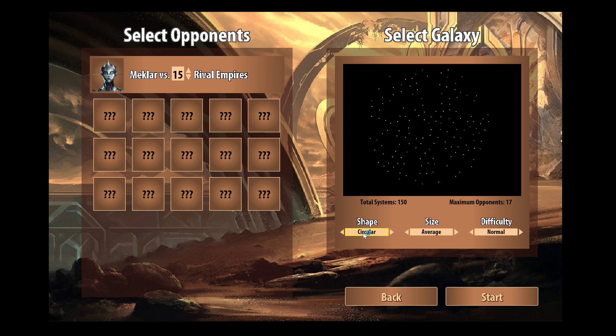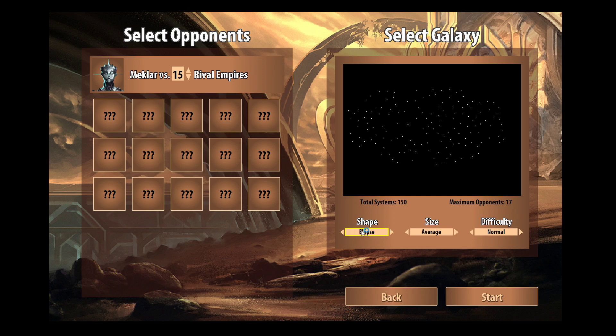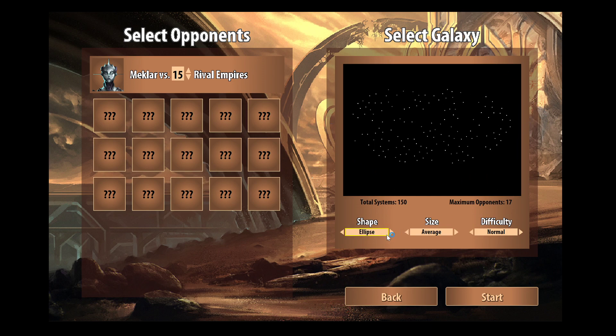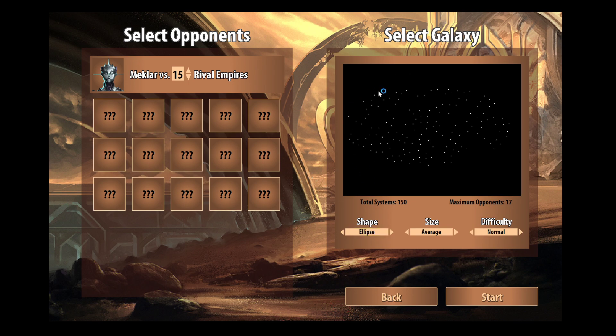We also need to check the shape. There's the star field, circular, there's a ring — ring might be fun because you'd have to go through opponents in order to meet everybody — but it might make a very long game. I like the ellipse because it's very much like the star field but feels a little more organic. There's also a spiral, which would be difficult if you got stuck out on one of the spurs. I'm going to play on the ellipse with 150 stars. It'll be interesting to see what it's like to play a game with this many stars — I've never done it before.